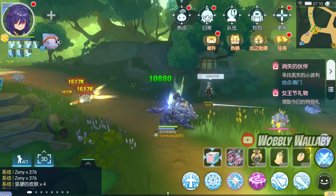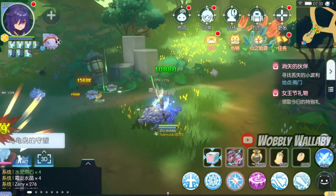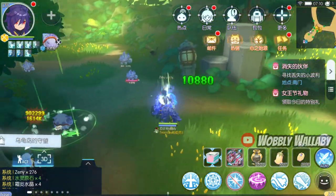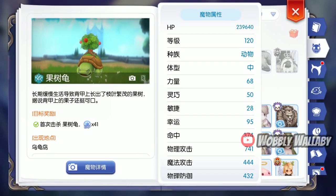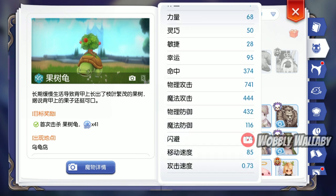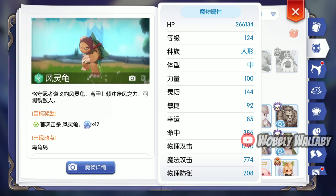The Zeni per kill is a bit low, and there's a reason for that — it is due to the monster levels, which was a bit surprising. When I checked my adventure handbook, they are all around level 120. So you're gonna be hitting some really bad level penalties if you're level 170 farming here. I think this is only good if you're farming for the new materials.